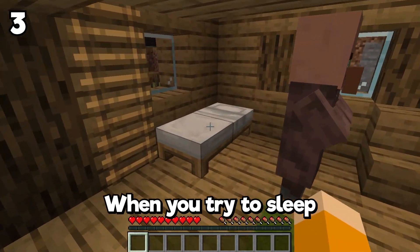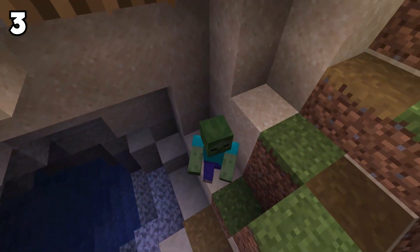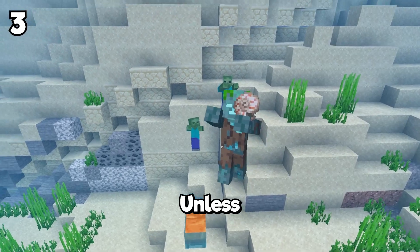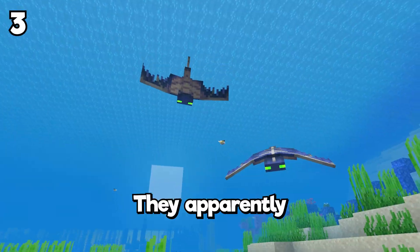It's so annoying when you try to sleep to pass the night and you get that message. A single mob can make you get frustrated, and when they're hiding it's even worse. But you can solve that just by placing the bed underwater, and magically you can sleep without getting the annoying message. Unless there are any drowns close, you'll be fine. And watch out for phantoms because they apparently can go underwater.